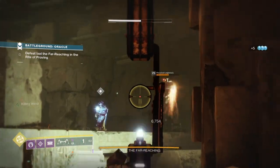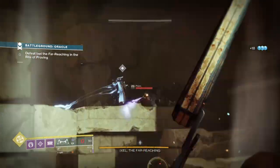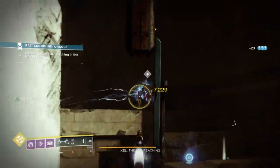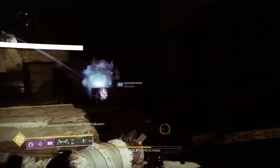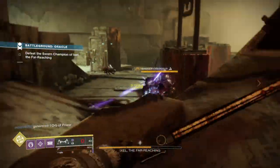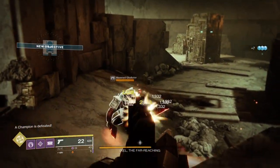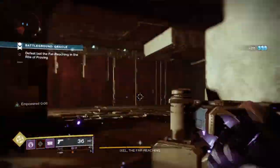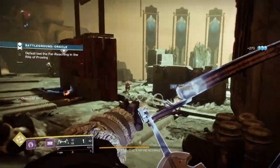We then have two other mods that benefit greatly from the wells: Font of Might provides a 10% boost in damage for quick burst damage but only lasts 5 seconds, and Font of Wisdom provides roughly 50% bonus Intellect to increase cooldown rapidly and make building supers quicker. From this build you now have: a boost in damage for yourself and allies via exotic, faster super cooldown than ever before, a consistent source of wells for all, perfect crowd control options, and constantly rotating ability energy for all.